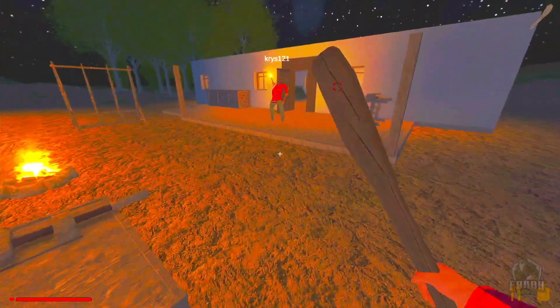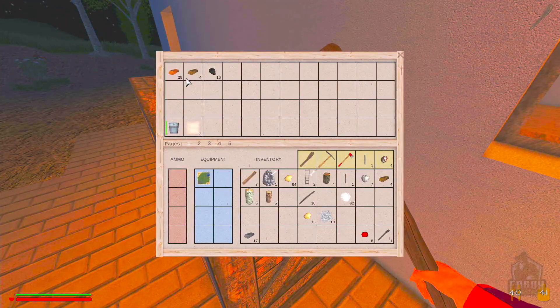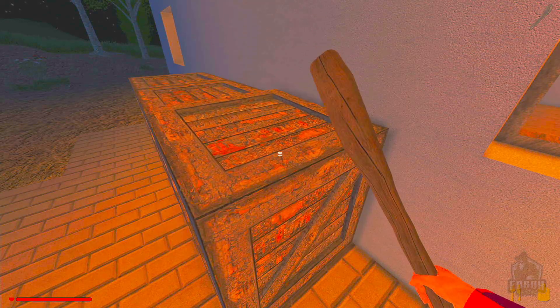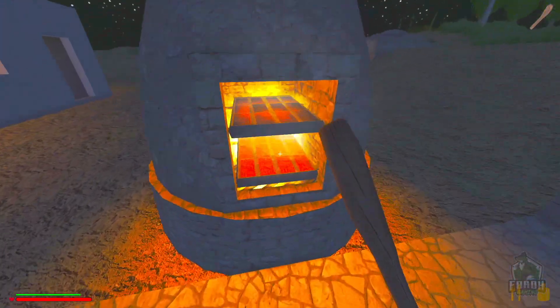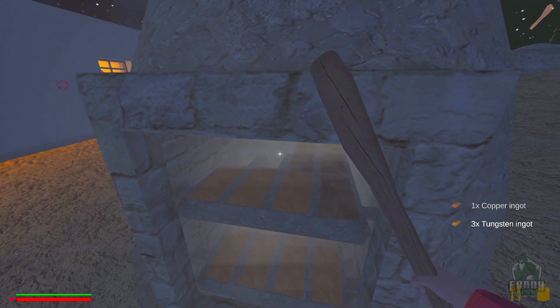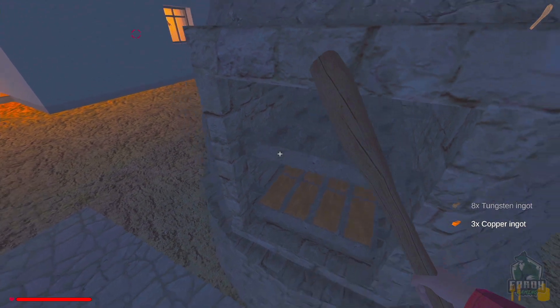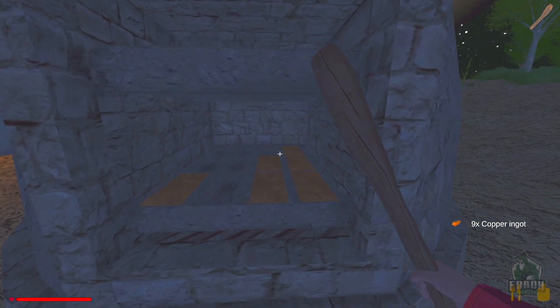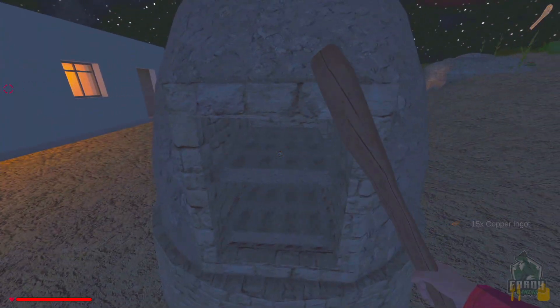There's also a rifle but that's aluminum — we can't make that, it's too much. Checking what tungsten we have: looks like eight here and more in storage. It's quite an upgrade going from a club to a musket — feels like I missed a few steps in the middle.